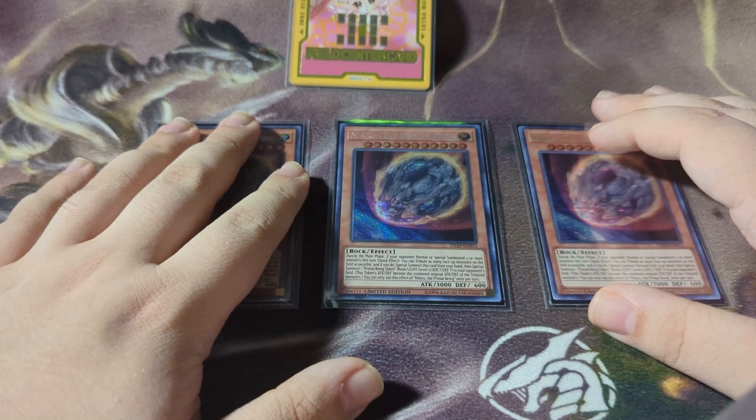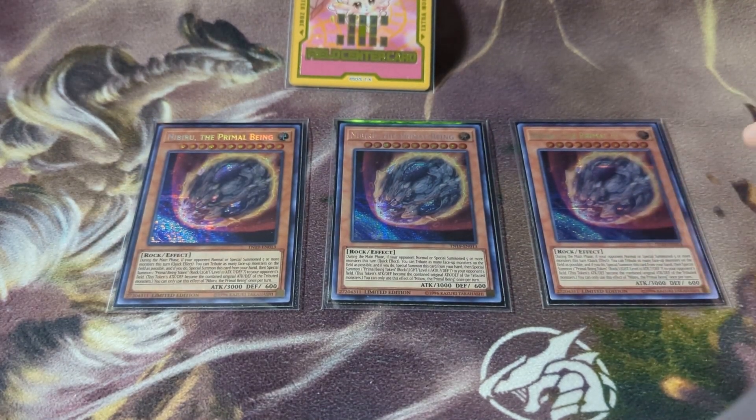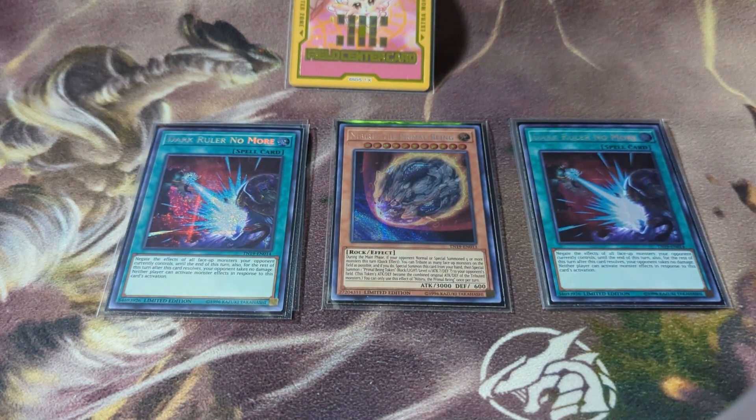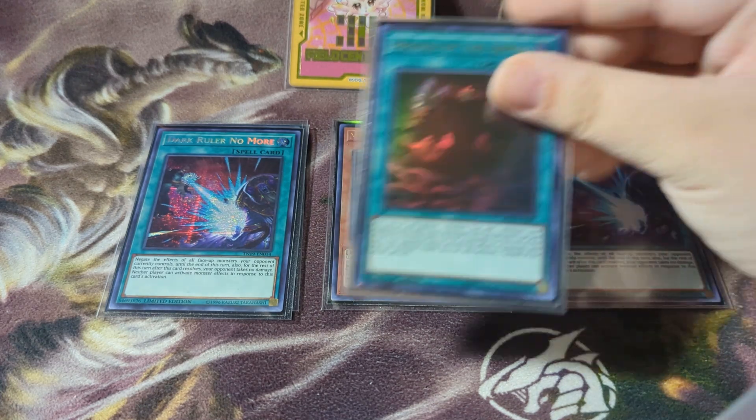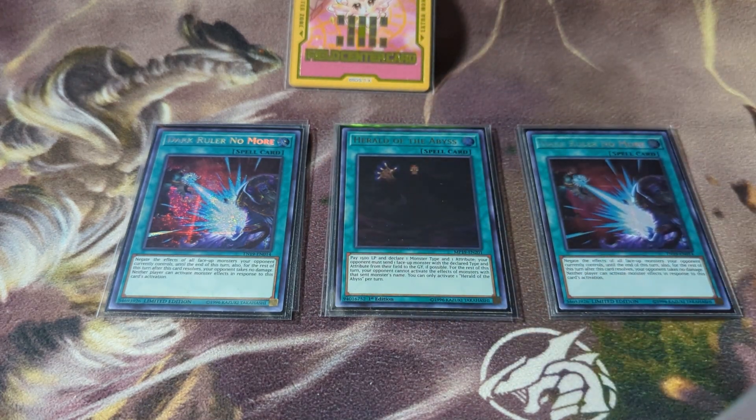Now for the side deck that I've been running — it's been very useful with how much I can swap in and out. First off we have triple Nibiru the Primal Being — this is one hand trap I should be main-decking, but I'm running a going-first build so it's in the side deck. I also have some board breakers: two Dark Ruler No More, which as a blanket negate is very good. This card could get hit in the future but I don't think it will because it falls in and out of the meta, swapping with Forbidden Droplet depending on what's meta. We also have one Herald of the Abyss — it outs things like Pearly and tower-style cards, so it can come in handy against certain decks.